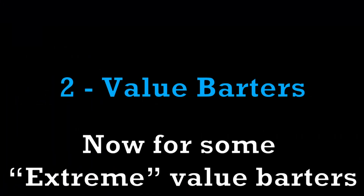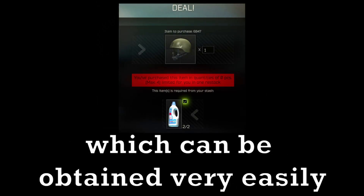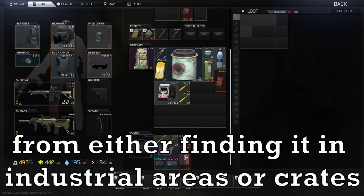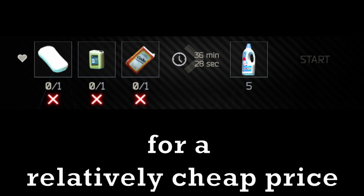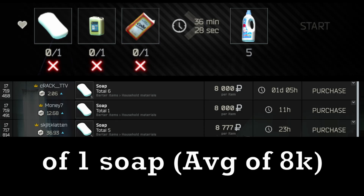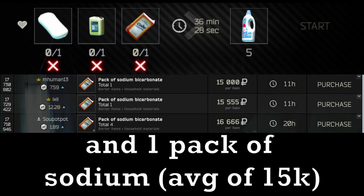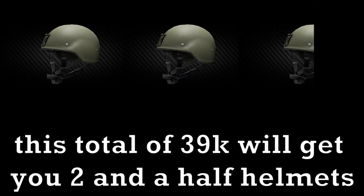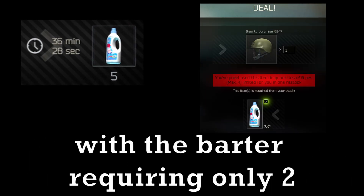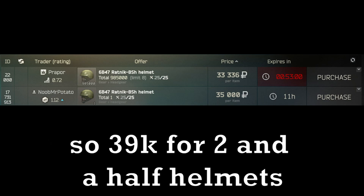Now for some extreme value barters. As many of you mentioned in the comments, the 6B47 helmet from Ragman Level 1 has a barter for two bleachers, which can be obtained easily from industrial areas or crates. The other option is to craft it in the lavatory inside the hideout for one soap averaging around 8k, one alkaline averaging around 16k, and one pack of sodium averaging around 15k. This total of 39k will get you 2.5 helmets — the craft yields 5 bleach and the barter requires only 2. The helmet's average cost is 30k, so 39k for 2.5 helmets is great value.